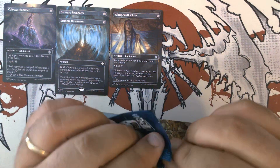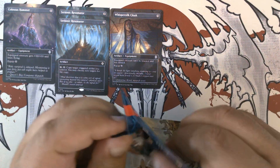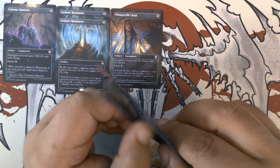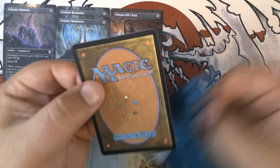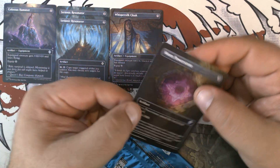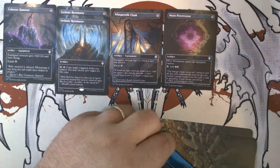Number five. We have Warp Power Stone — it's a really cool version of Warp Power Stone.